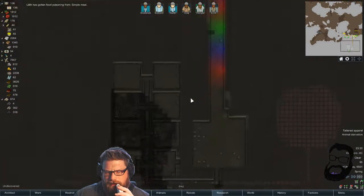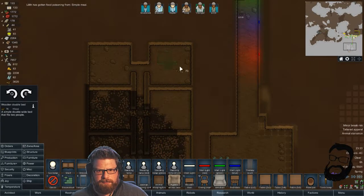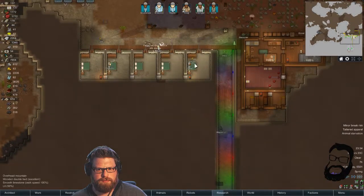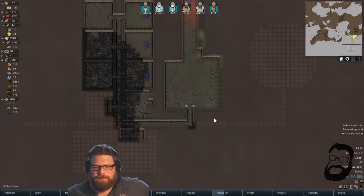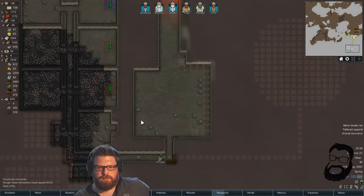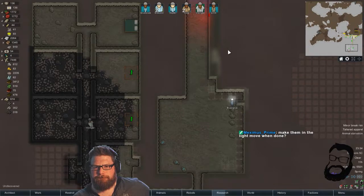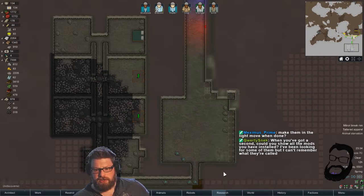Let's start getting some more beds made. We've got 5, we need 3 more beds. We'll make better beds in the future but for now we'll just make some wooden ones. We're moving into the cave soon — it's happening! Make them, then light, move when done. Could do mechs. I'm just going to try and put lights in here — that is the plan.